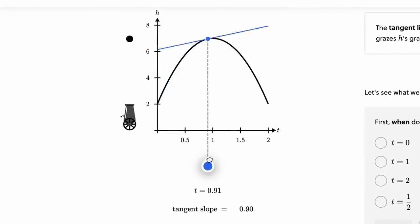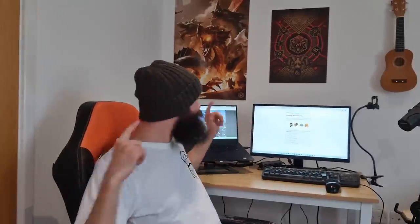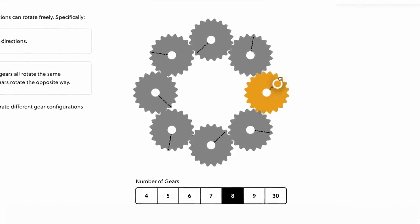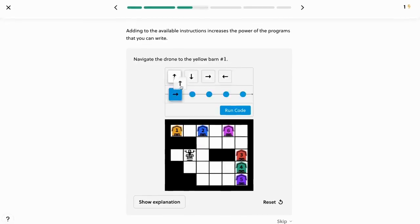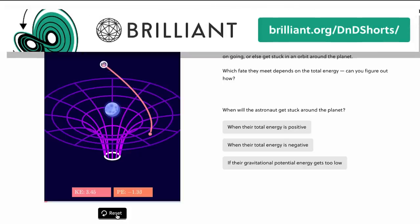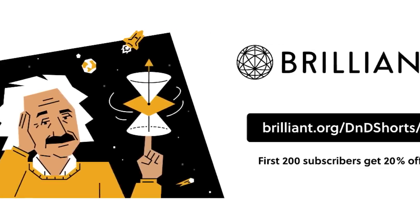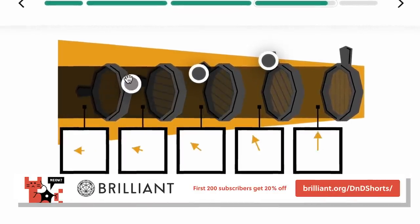I've been pumping my real-life intelligence with Brilliant. Brilliant is the best way to learn science, maths, and computer science interactively — I'm learning the skills to build a robot army. It has thousands of lessons with new content added monthly. Get started for free at brilliant.org/dndshorts, link below. The first 200 subscribers to use my link get 20% off a Brilliant annual premium subscription.